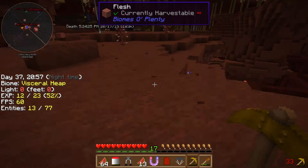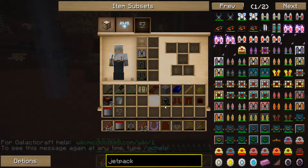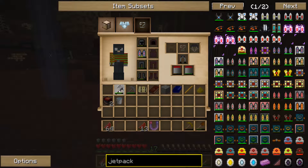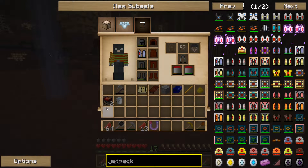Awesome! Okay, good. Let's hook everything up. We're in outer space now. Let's bring that weapon out, that'll be fine. We have one blaze rod — perfect.